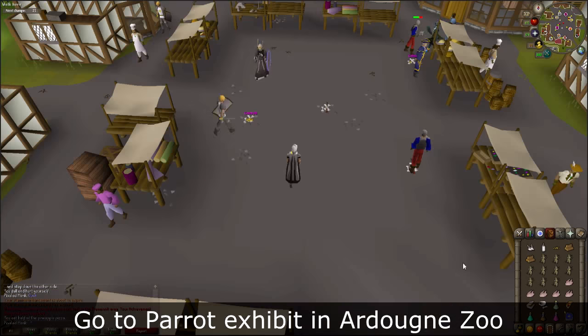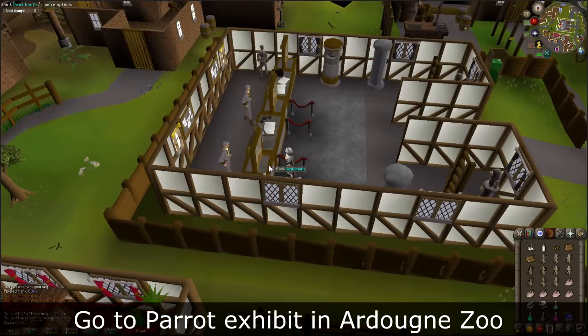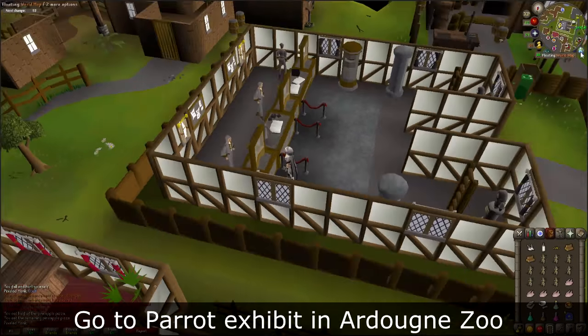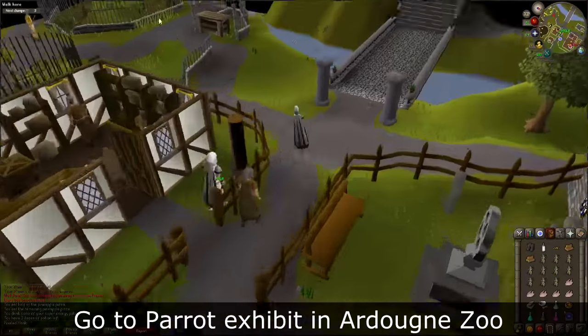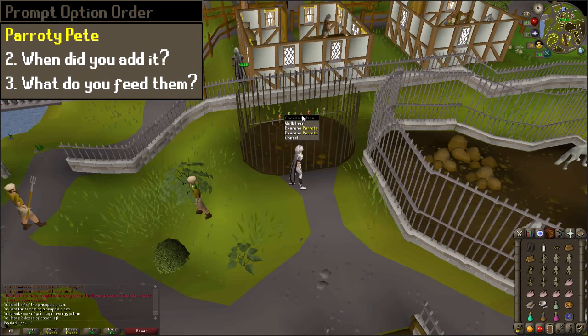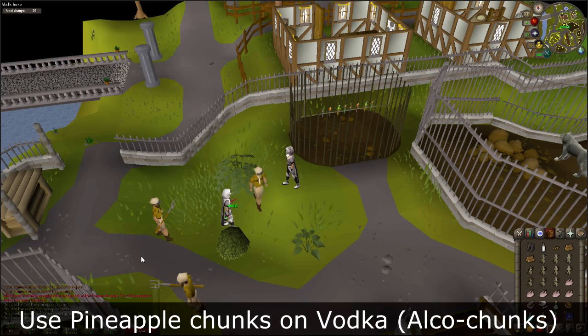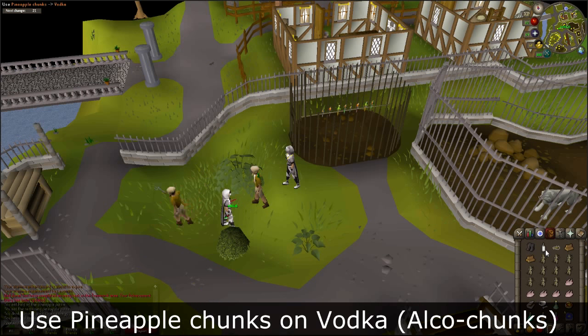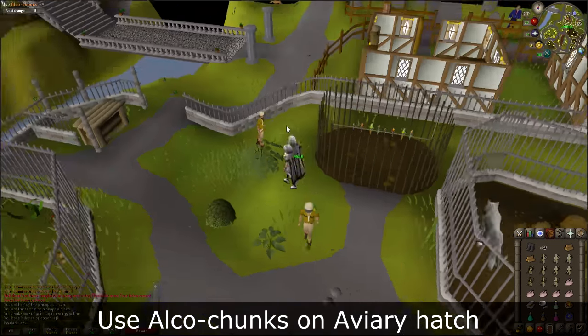Now you will be teleporting to Ardougne. If you need to, you can bank here to resupply. Enter the Ardougne Zoo and go to the parrot exhibit which is nearby the entrance. Talk to Parrot Pete and ask him both questions. Right click on the pineapple chunks and use them with the vodka to make alco chunks. Use this on the aviary hatch on the side of the cage. You will receive a drunk parrot.